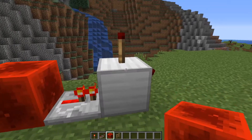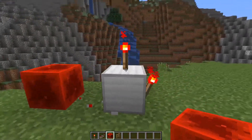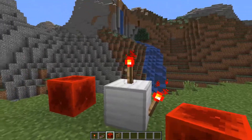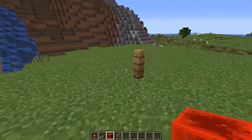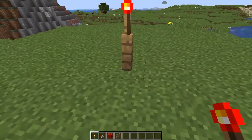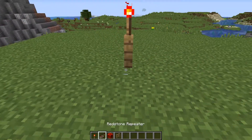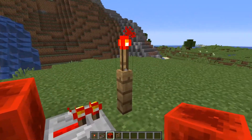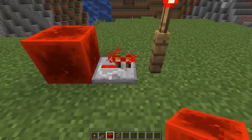As soon as I power this repeater it powers the block, and you can see the torches went out. So remember: if the block the torch is attached to is powered, the torch turns off. If the block is not powered, the torches are on. However, this is not the same for those special blocks like fences and glass — if you try to power those, the torch on top stays on.